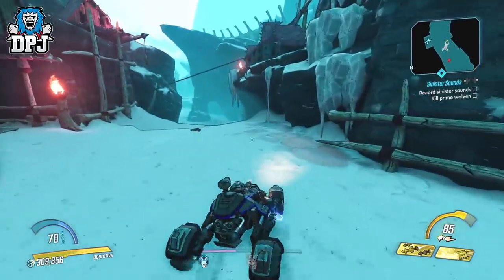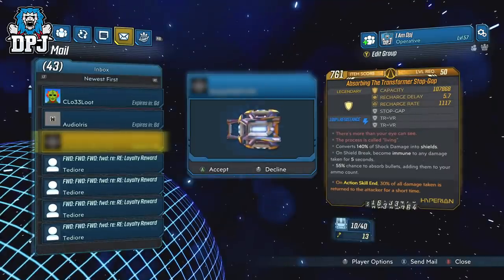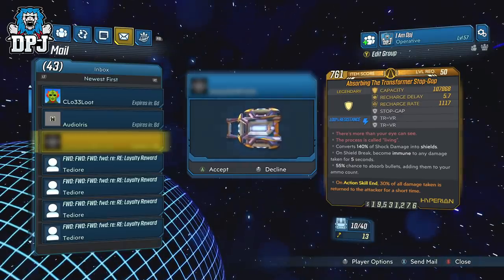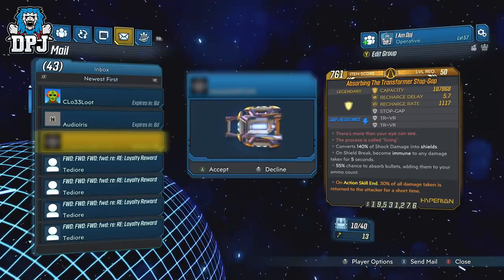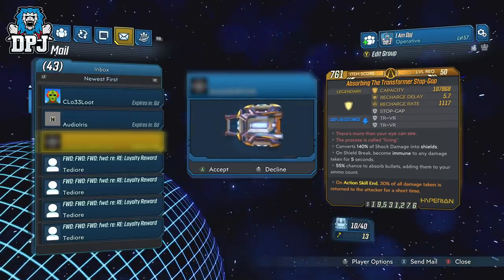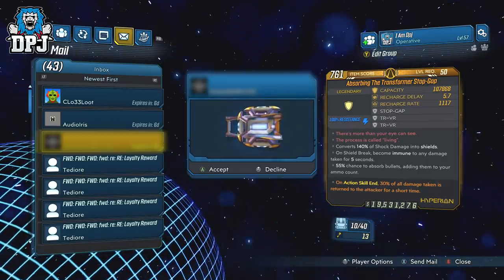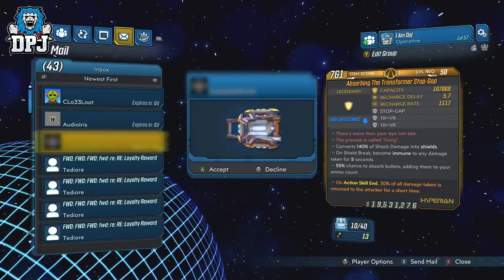What I can't agree on are items like this one you can see here, which was sent to me by my pal for video demonstration purposes only, transferred over from PC. What we're seeing here is a next-level absorbing transformer stopgap — 107k shields, stopgap, with that transformer prefix twice. This is just absolutely broken, and it ain't the first to make its way to console and it won't be the last. It doesn't end with shields — there are weapons out there which completely take away from the point of the game, and many items transferred from PC ruin that experience as a whole.